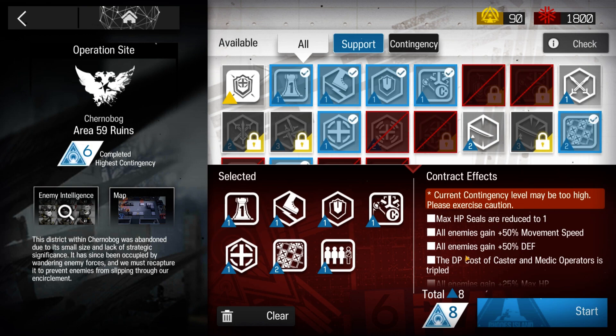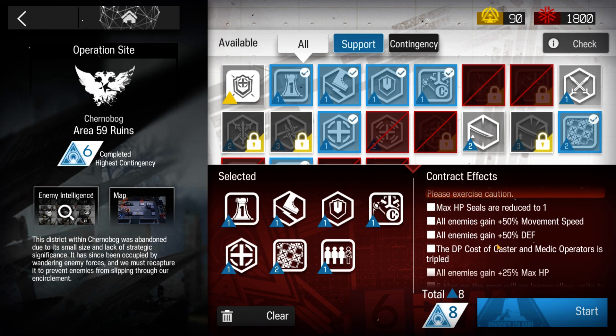Welcome to my video. This is Echo Gin. This is the Low Stars All Stars series where I complete missions using two and three star operators, except for some four stars. The mission for today is Chernobog, Area 59 Ruins, Risk 8.